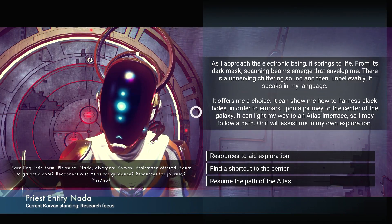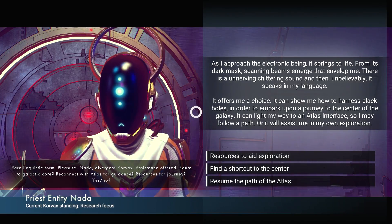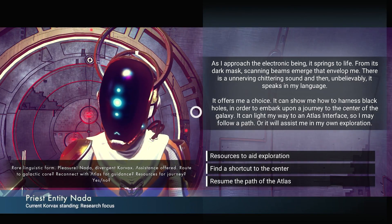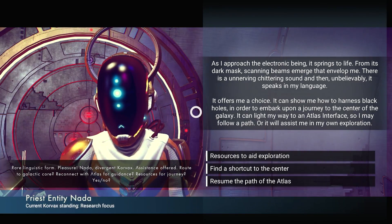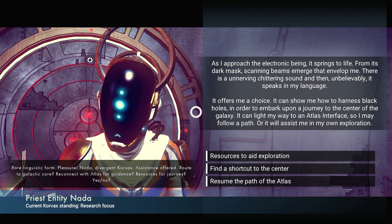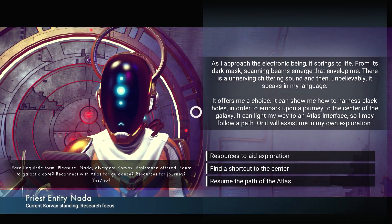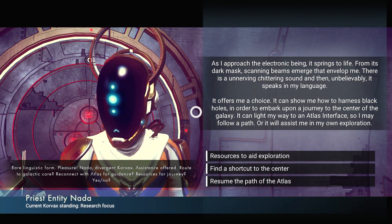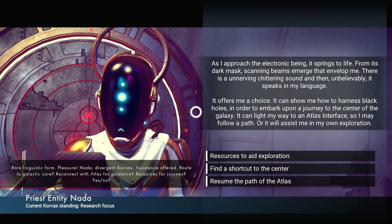As I approach the electric being, it springs to life. From its dark mass, scanning beams emerge that envelop me. There is an unnerving chittering sound, and then unbelievably, it speaks in my language. That's crazy. It offers me a choice — it can show me how to harness black holes to journey to the center of the galaxy, light my way to an Atlas interface so I may follow a path, or assist me in my own exploration.